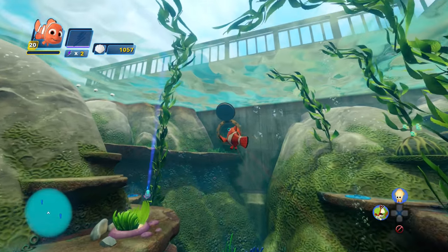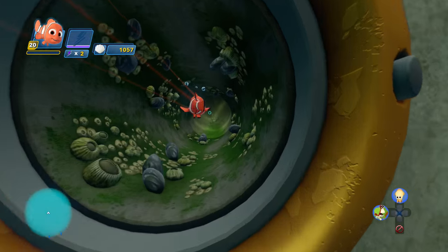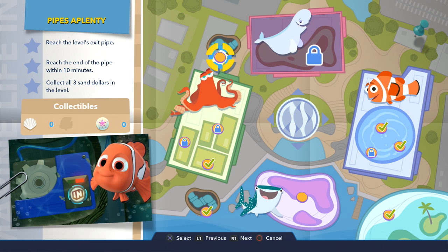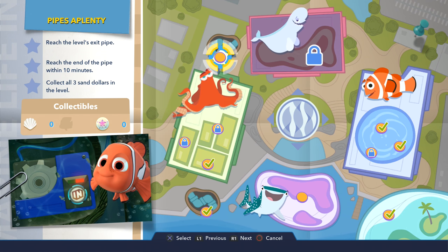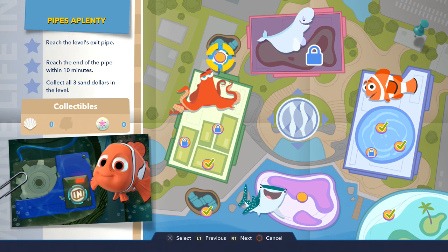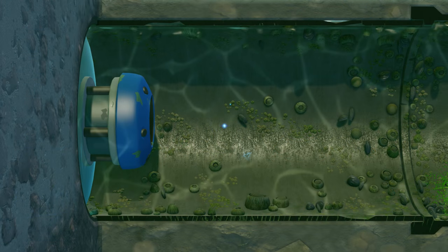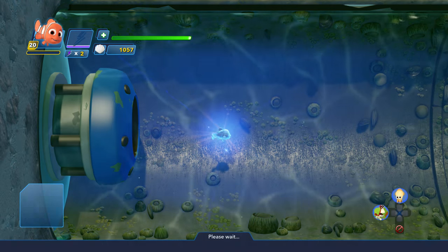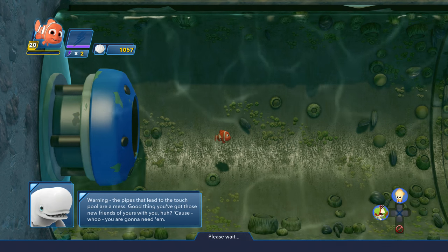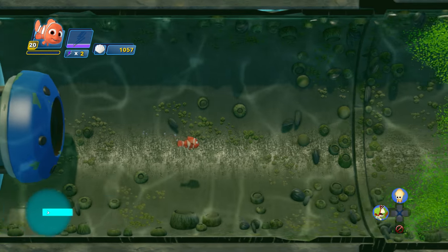Okay guys, so I think we've got a time challenge coming on here. I'm gonna be dashing through the pipe to another area, and the area we're gonna be dashing through is Pipes Aplenty. I have had a little look at this on another account and I've gotta tell you, I'm gonna be going for the sand dollars but I didn't actually find any. Let's see if we can find some this time around. Warning — the pipes that lead to the touch pool are a mess. Good thing you've got those new friends of yours with you, because you are gonna need them. Okay, let's get it on — it's a 10-minute challenge on this one.